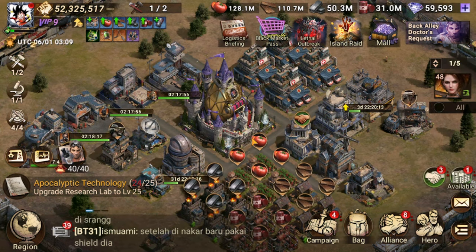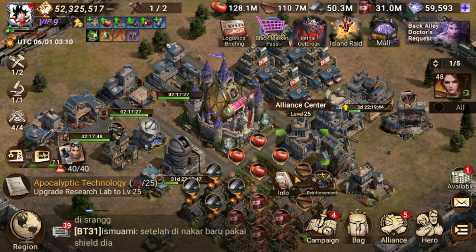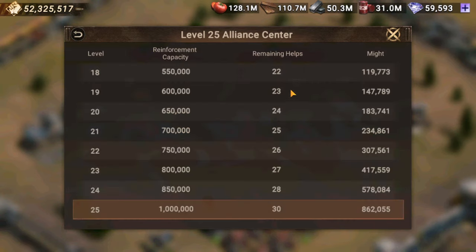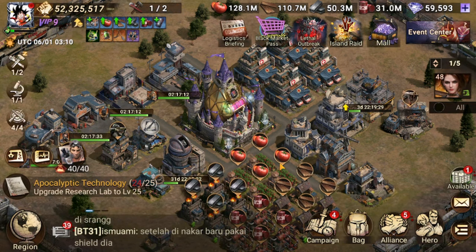That's all the things you need to do to progress fast. Now I'll talk about strategies to progress even faster. My first strategy is to make sure the Alliance Center is leveled to the max after your headquarter. The reason is it gives you extra remaining help, and each additional help provides a time reduction for all your construction, research, and troop healing. The more help you've got, the faster you progress.